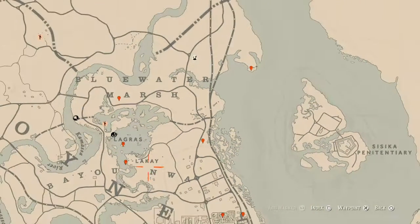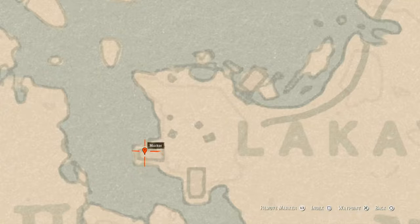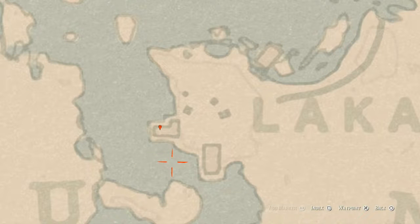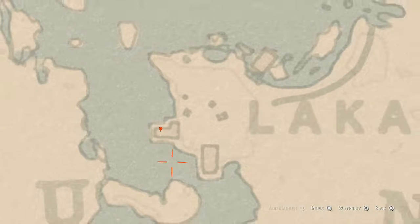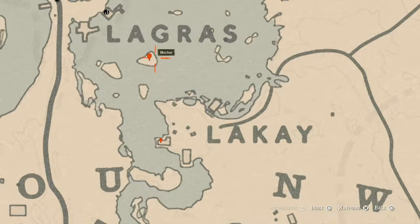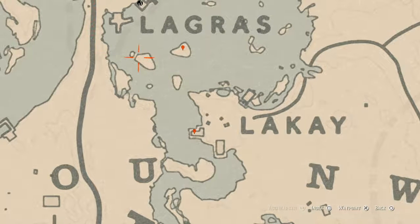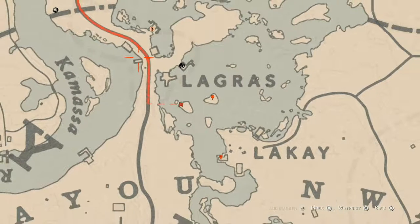Our next marker is right here by the word 'Laquey,' right inside this L-shaped building. There's a bench right inside the shack and on that bench you will find a family heirloom which is a goat hairbrush. Just above that, right below the word 'Lagrosse,' on this island you will find a random arrowhead. There's also a cardinal flower on this island if you want to grab that as well.